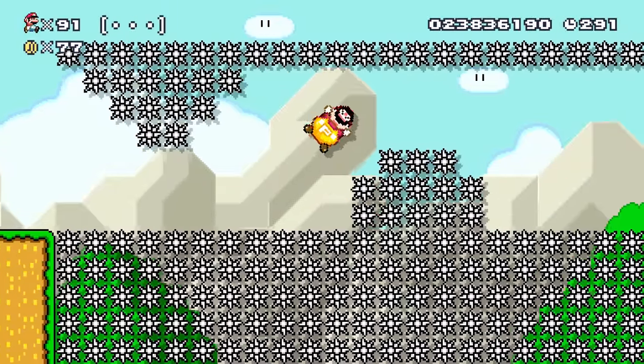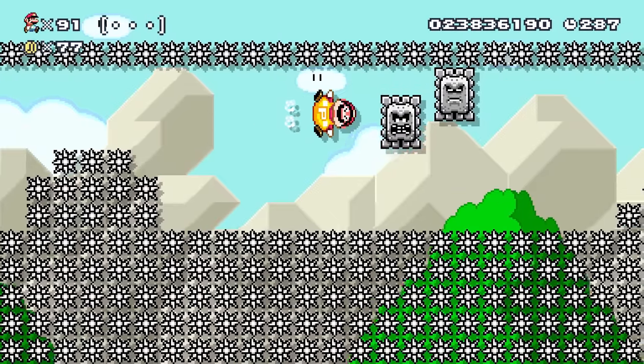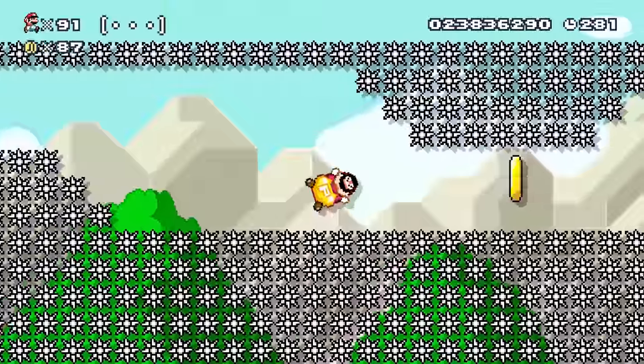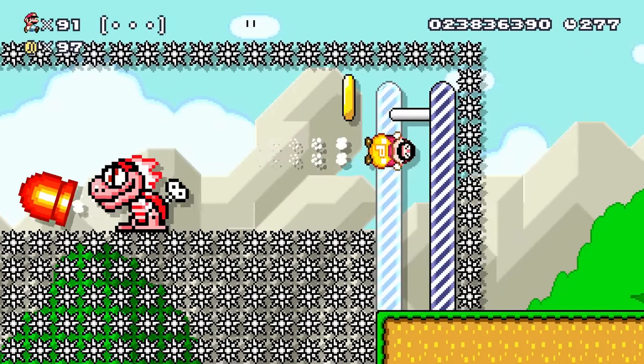Now, from this point on, the list became extremely hard to put together. Nearly all the items from here up are incredibly useful for a number of different levels, so I switched up the list constantly as I wasn't 100% sure on many of my choices, especially on these middle options. But anyways, let's jump into number 19 with the Goomba Shoe and Stiletto.